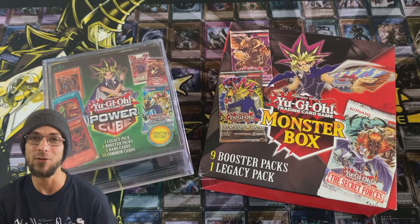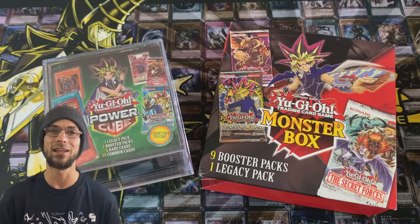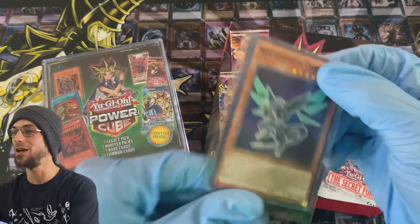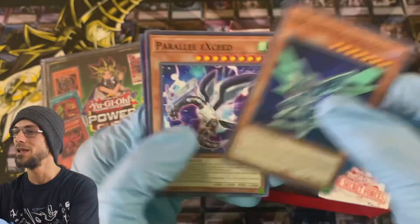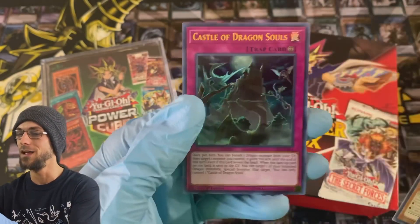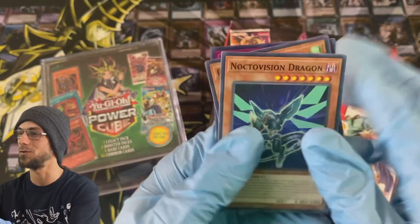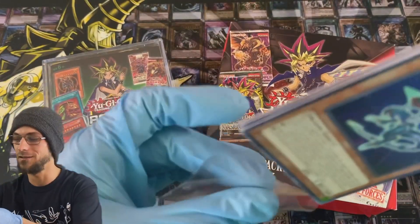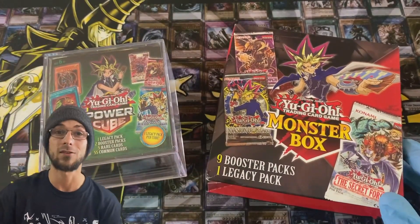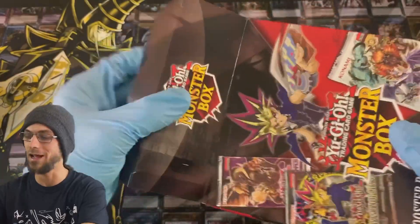Today we're getting into those monster boxes and a value cube — we've got one of each that we're going to open up. I won a couple of these in an auction. For the giveaway, it's going to be a Noctivision Dragon, a Parallel XC, a couple of cards that are really good for dragon players out of Eternity Code, and a decent dragon card out of Legendary Collection. If any of you dragon players are trying to get some of those cards, stay tuned and listen to the entire video. At some point I'll ask a question for you to answer in the comments to get entered. Also be sure your subscription is public as always.